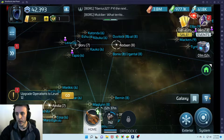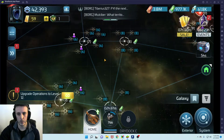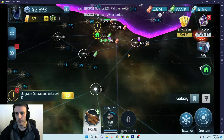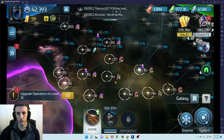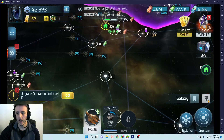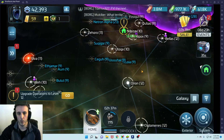There's a little toggle here that changes system names to show the resources they mine. If you know the icons for Parsteel, Tritanium, ore, crystal, dilithium, and other resources, you can see what's available in each system. It's a handy toggle if you're looking for a specific resource — don't forget about it.